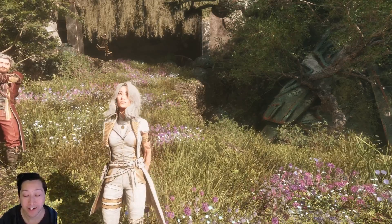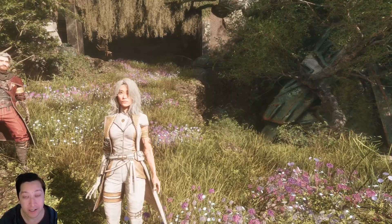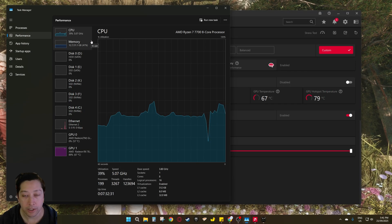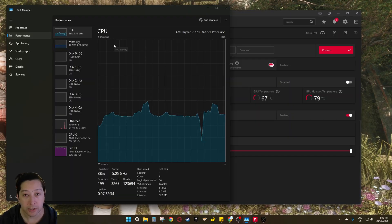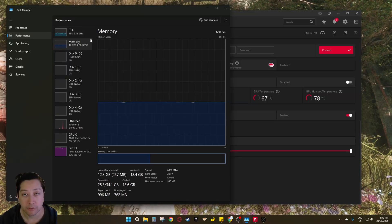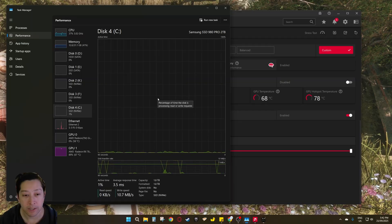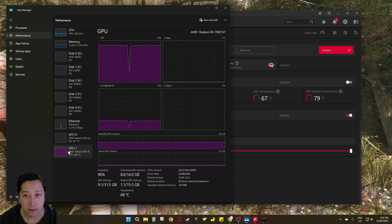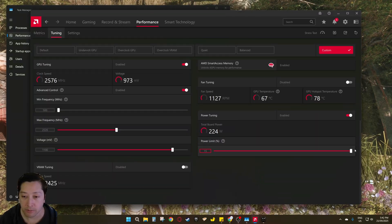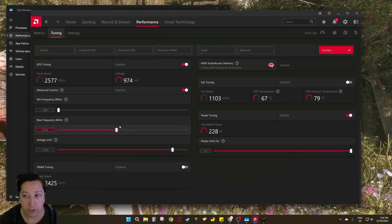What's up fam, welcome back to 88-Bit Tech. Today we're testing FSR 4 on an RX 7800 XT in a game that doesn't support FSR. We're running that RX 7800 XT with a Ryzen 7 7700, an 8-core 16-threaded CPU overclocked to 5.5 GHz, 32 gigabytes of dual-channel CL30 6000 MT/s RAM, playing off a Samsung 980 Pro M.2 NVMe SSD. The GPU is overclocked with a 15% power limit boost and a 100 MHz overclock with a 50mV undervolt.